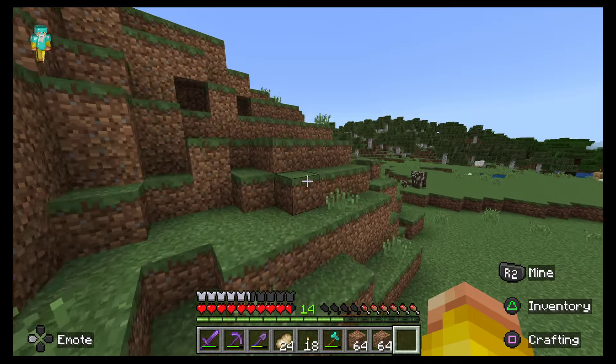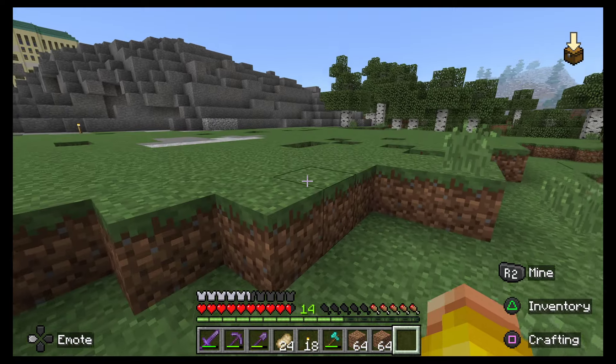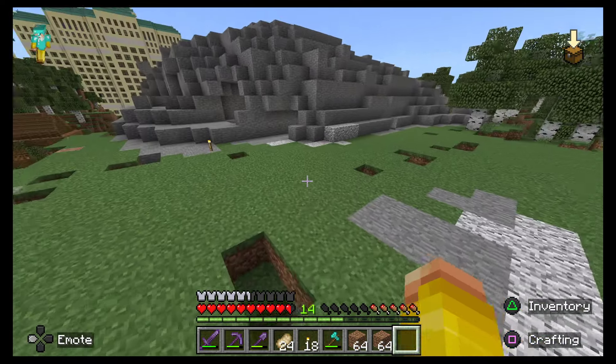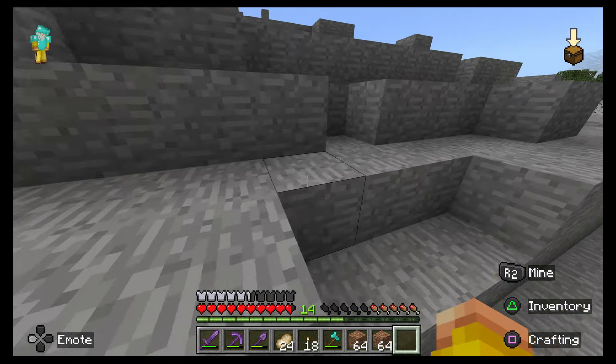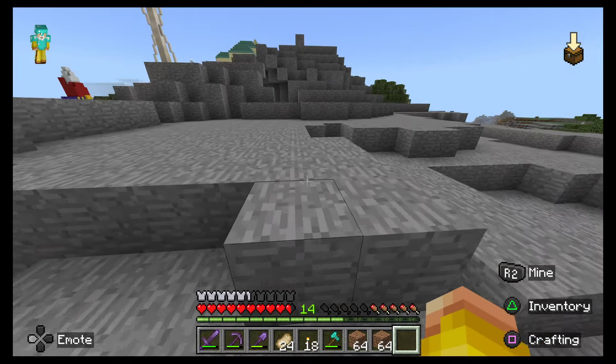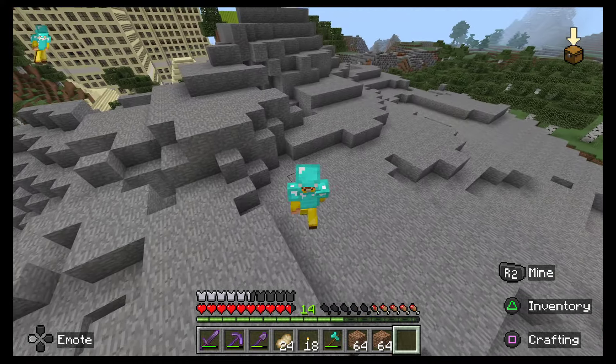I've cut down loads of trees. I've also started cutting down the mountain, so I've just removed the dirt — going layer by layer. But yeah, this is just rock right now. This bit would be quite easy to remove I think, it'd still take ages. But compared to the rest of the mountain, this is like half of it already gone.